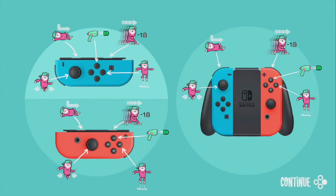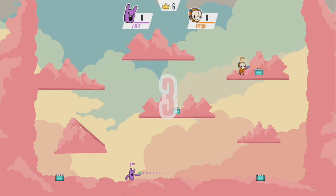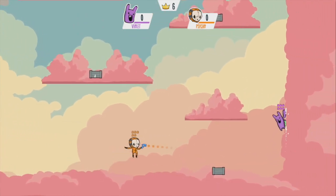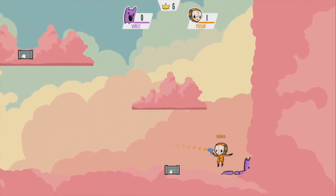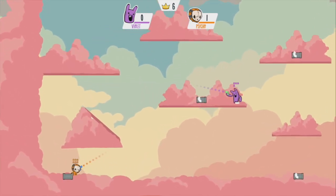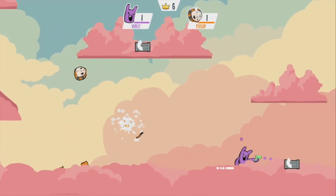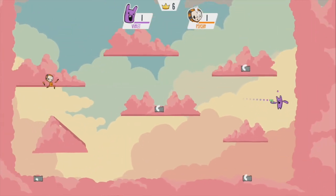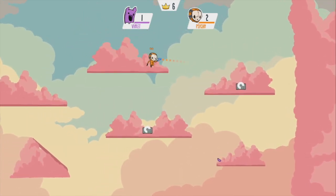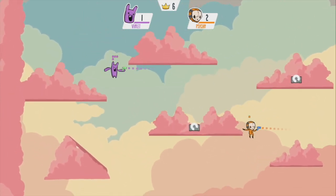The controls in Retimed are pretty simple. You have three major features: the ability to do a dash — which actually uses a bullet — the ability to slide, kind of like you're coming into home plate, and the ability to do a double jump or a wall jump. Those are your main controls. There are no gun options — you have one gun and that's it.